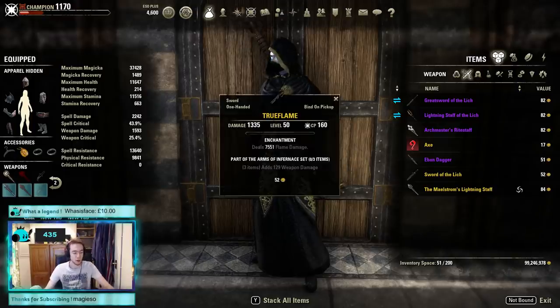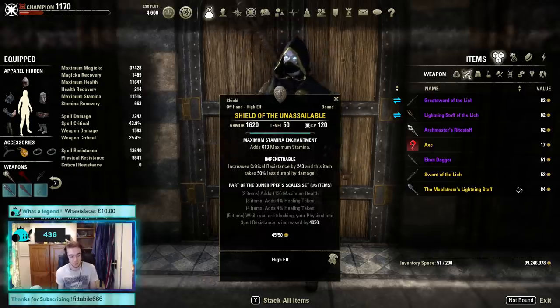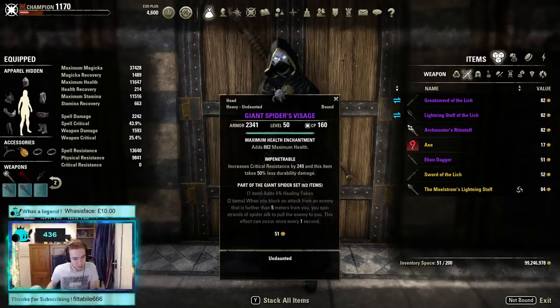The Shield of the Unassailable was renamed to June Ripper — this set no longer exists in the game. It used to be dropped, I think from a trial, but it got changed to June Ripper. That's nothing too exciting. Let's move up the excitement scale to the Giant Spider Helm.